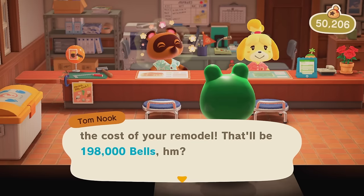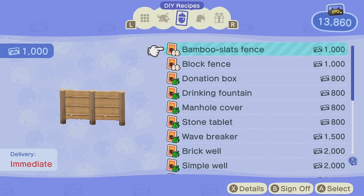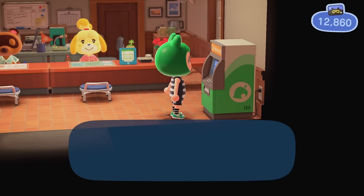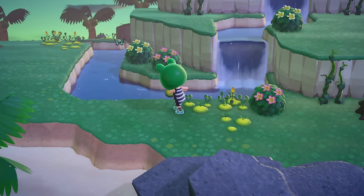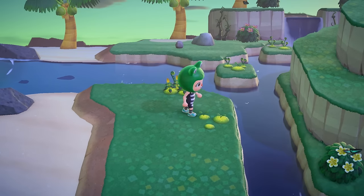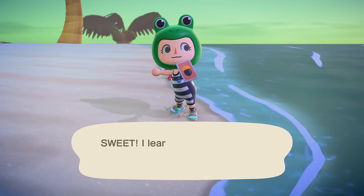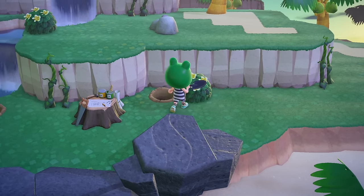Tom Nook informed me that I was 198,000 bells in debt, but I chose to ignore it and instead ordered some fence recipes and got a tourist telescope from the Nook Stop. I wanted to take an early morning cabin tour and I was so excited to find one of the islands with the glowing moss, vines, and cute white cliffs. So I went ahead and harvested everything that I could — I absolutely wanted to use that glowing moss and the vines all around my island, and free bushes are always really nice too.